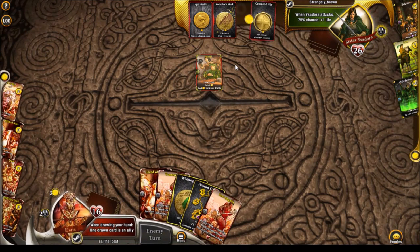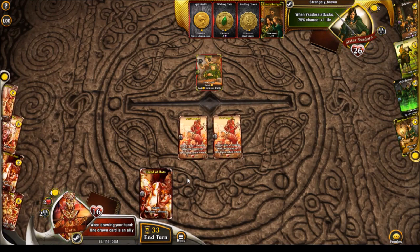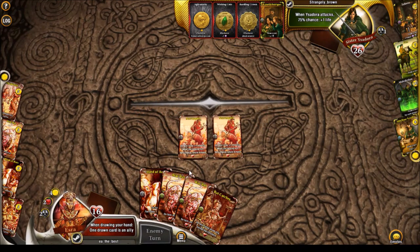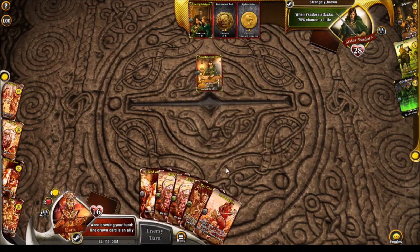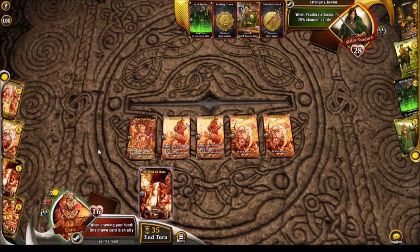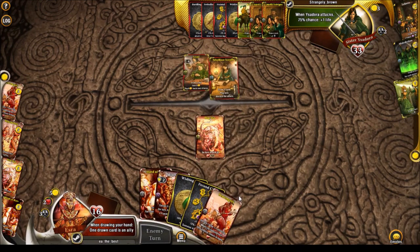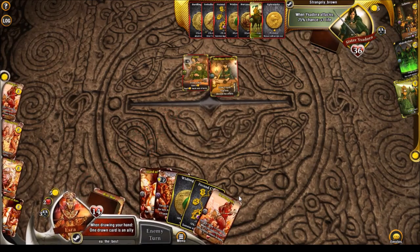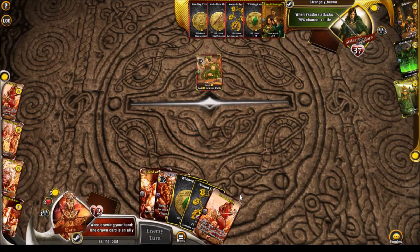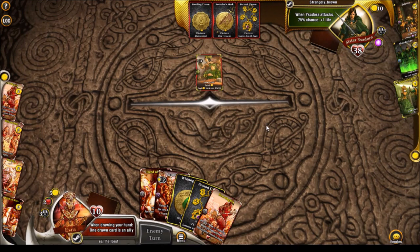We just want to grab a Shepherd and get a big turn when we play Stampede to kill our opponent. The Ratcatcher doesn't redraw the Shepherd. We do redraw the Shepherd eventually, which is nice. This matchup is really hard for us. If we lose to this type of strategy it doesn't mean the deck is bad — it just means we got hard countered. He also has lethal — GG.